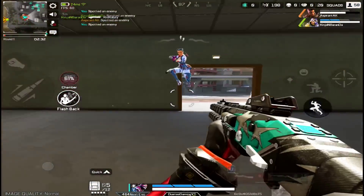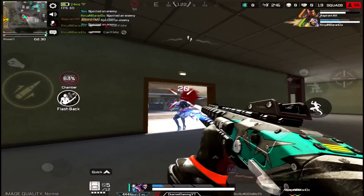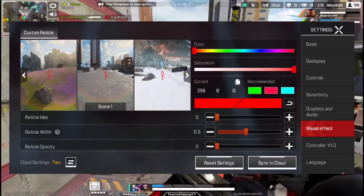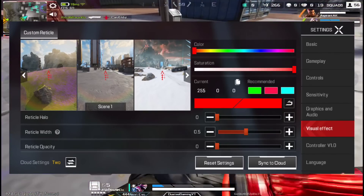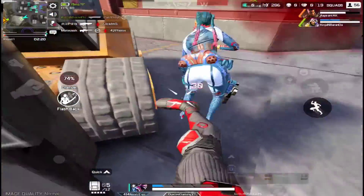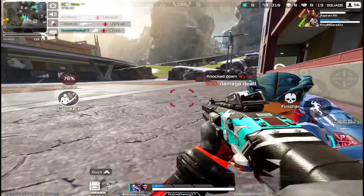You can see Pathos Block Zero in the Legend trailer posted by Apex Mobile. They also added custom reticles where you can customize your crosshair colors and more. This is located in Settings under Visual Effects.